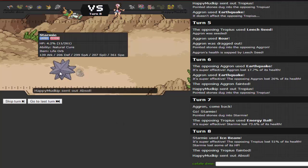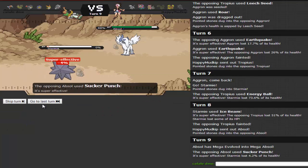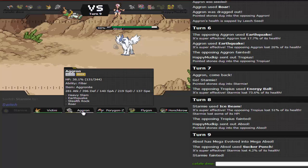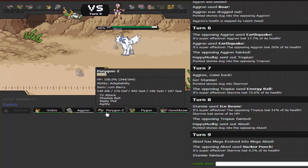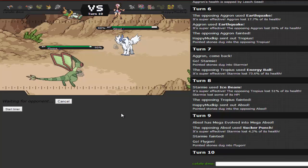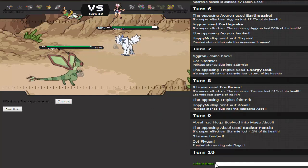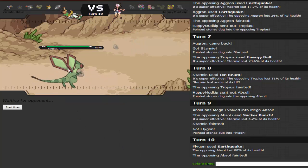I switch to Flygon and go for Earthquake, guessing nothing on his team can really take it. If Absol goes for Sucker Punch it's probably going to die — Mega Absol's defenses are like base 60. He stays in and goes for Play Rough, but I'm Scarfed so I outspeed. He switches into Florges and I switch to Mega Aggron. He goes for Moonblast which does 16%. I'm probably going to take a Heavy Slam back, so I go for Heavy Slam.